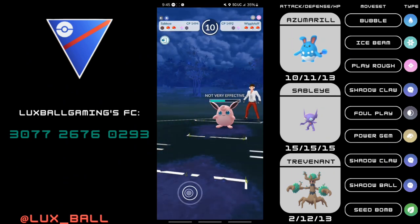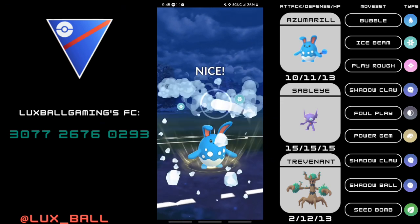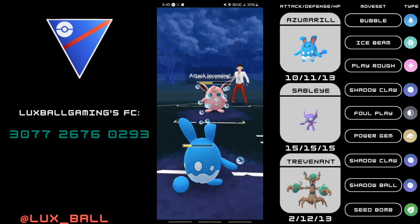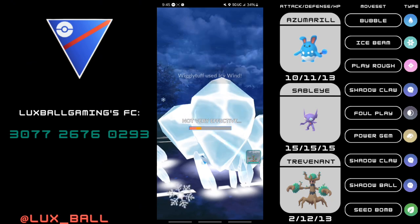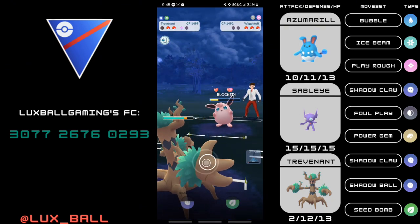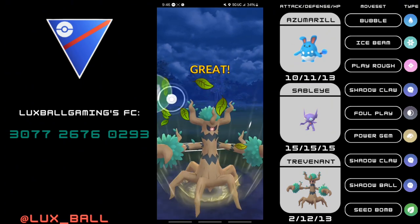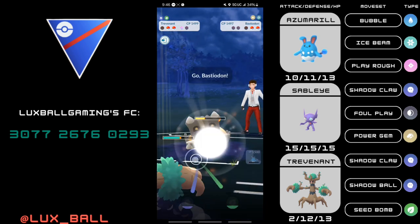Here's one opportunity where Power Gem is going to prove better than Return, as it's more reliable to get to. I get the shield with the Ice Beam. I'm going to no-shield and keep a shield for my Trevenant, and luckily I'm able to call an Icy Wind. I do two Bubbles — I'm close to a charge move on the Azumarill. The Charms may have risked knocking me out, but the Smackdowns and Counters deal less. Seed Bomb knocks out the Wigglytuff.